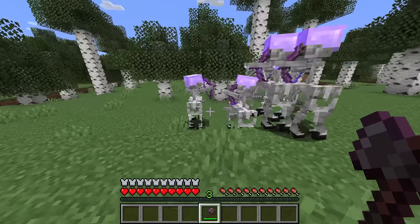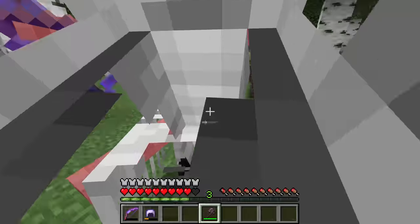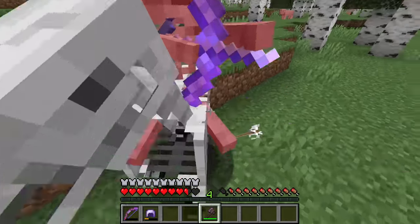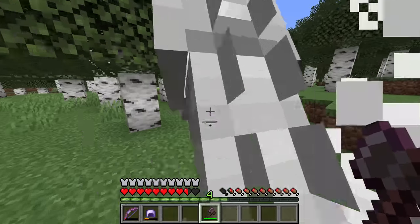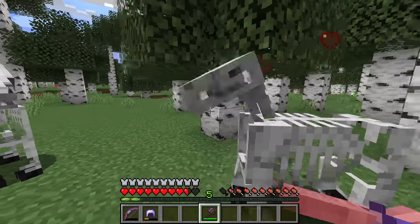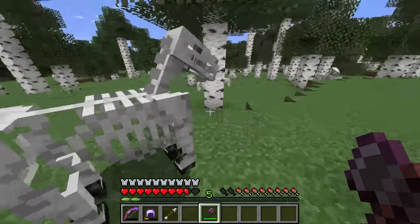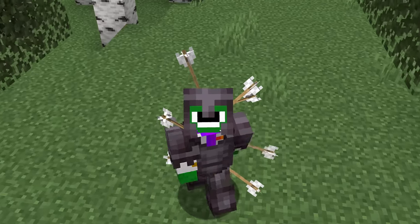To successfully deal with this, head over to the trap horse and jump and hit on the way down, trying to hit the actual skeletons but not their horses. Unfortunately, most times the skeletons will actually hit each other's horses, and once those skeletons are killed these are no longer trap horses but just skeleton horses.